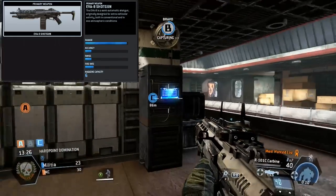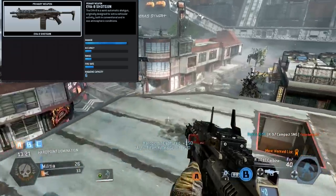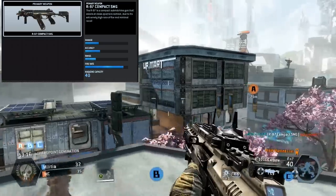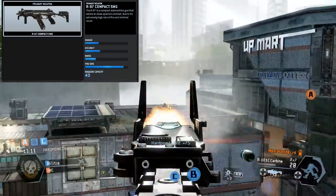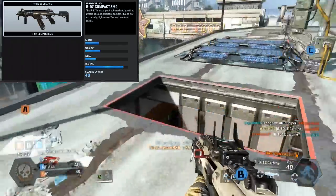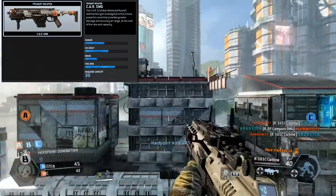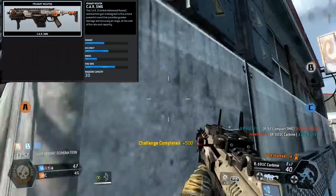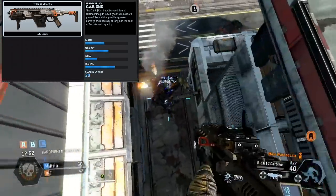The EV8 shotgun is already in the beta — everybody's saying it's a pain, but it's a good weapon for holding down flags and positions. Then there's the R97 Compact SMG, which is also in the beta. I'm not a big fan of it — I don't think it does enough damage, but it's good for close quarters. Next, the CAR SMG, or Combat Advanced Round submachine gun, is the only other SMG and it's built to have greater power, so look for that to be the SMG people use.